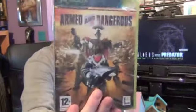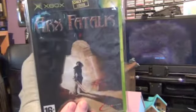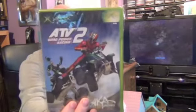This game is quite a fun run-and-gun type shooter whereby you have a bizarre weapon that fires all sorts of things — it looks like a shark. And this is Armed and Dangerous. Then there's an RPG, a fantasy RPG: Arx Fatalis. And then a quad biking game: ATV2 Quad Power Racing.